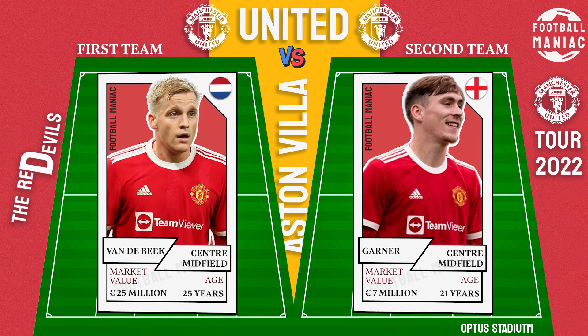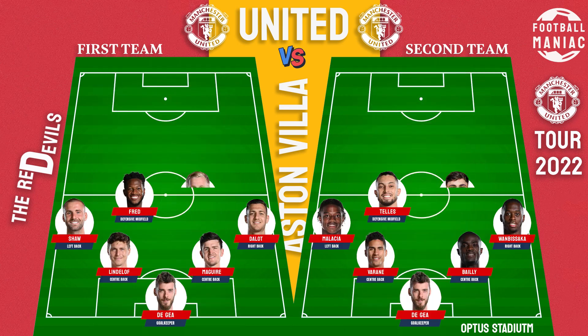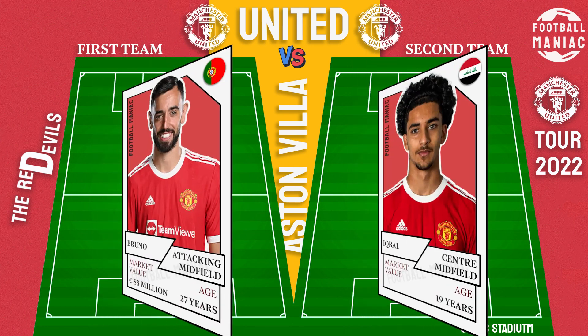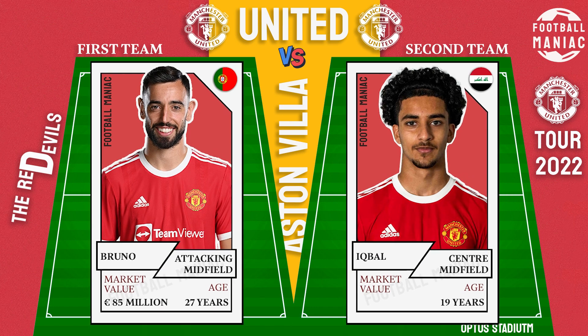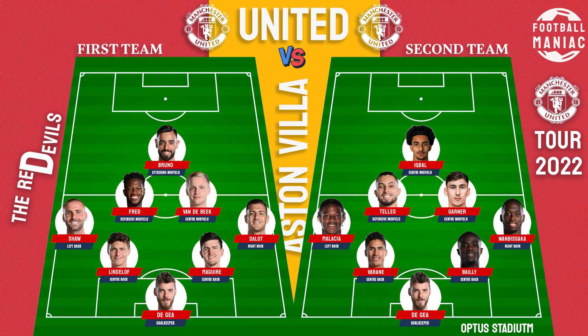First team center midfielder: Van Der Beek. Second team center midfielder: James Gardner. First team attacking midfielder: Bruno Fernandez. Second team attacking midfielder: Zigan Ipbert.